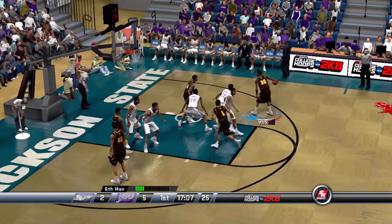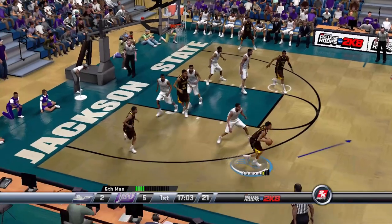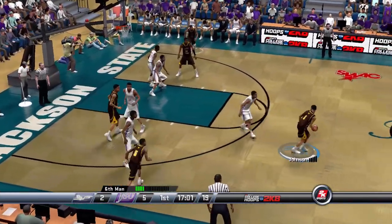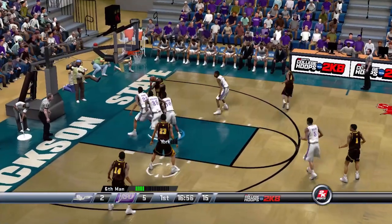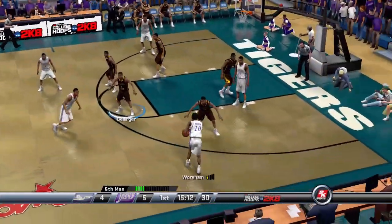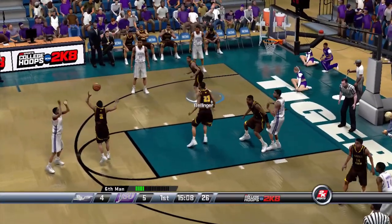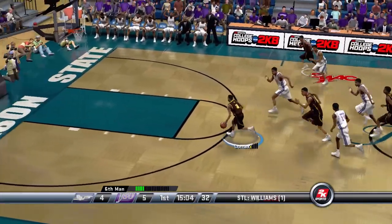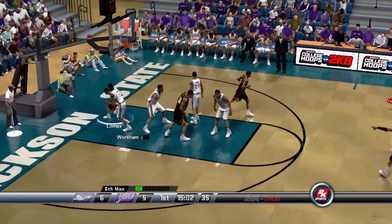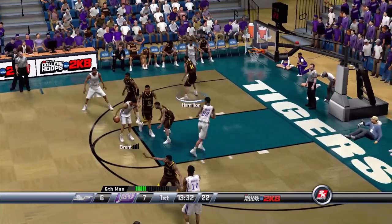We're going to try to run the offense through Johnson and see if we can get something established. Johnson has it up top, he's going to find Bellinger who finds Yart and Yart flushes that thing, man. Yart is a very powerful inside player and we're going to have to get him more involved, especially on defense and offense. A nice steal by Lomax gets us a fast break dunk there. That young guy can fly.